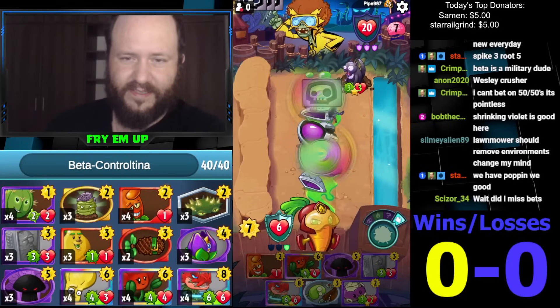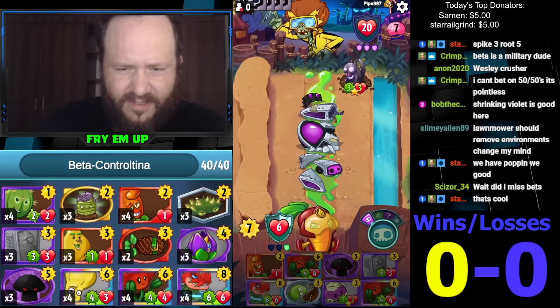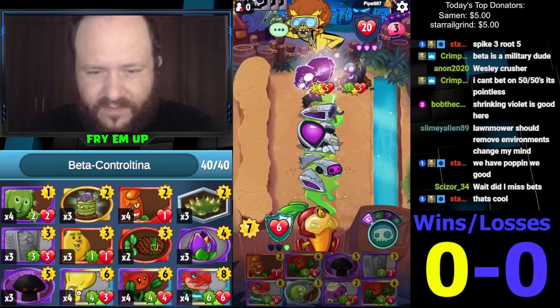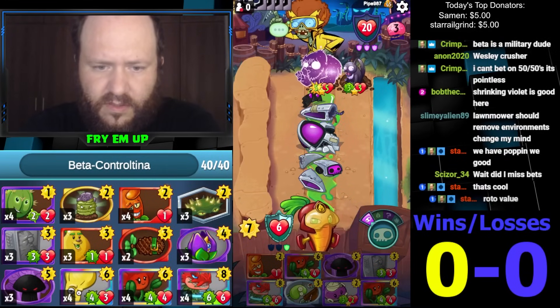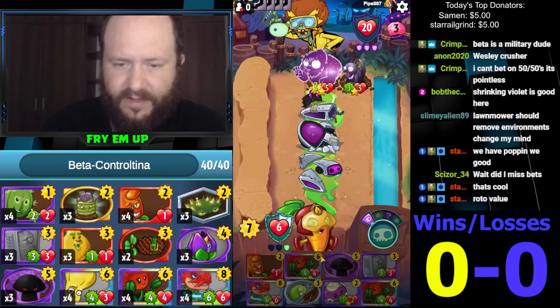So now what is our play here? We have two-three, that could be an option against this swarm deck. We have Just Six which heals us a lot, which we need. It really depends how big of a play he makes here.